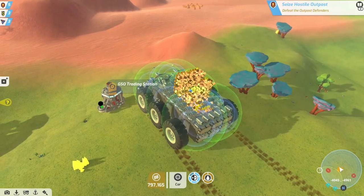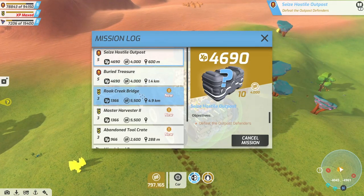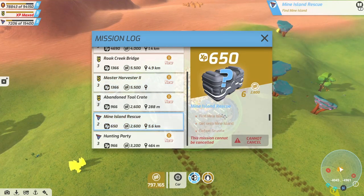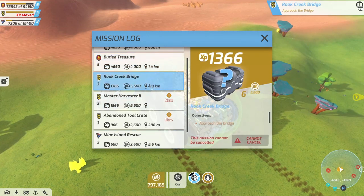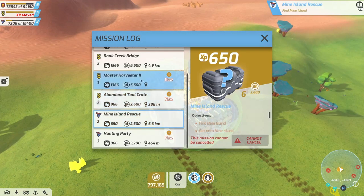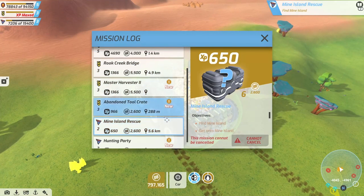Let's see what we got. I did pick up the Rook Creek Bridge quest, and then we also have another interesting one - the Mine Island Rescue: find Mine Island, get onto Mine Island, defeat Gruntal, fix Wimpy - and you can't cancel it, so I guess it's a storyline mission. That looks like it'd be interesting too. I guess we'll end up doing both of those. That one's like five kilometers away and that's like 5.6 kilometers away - Rook Creek is kind of in the same direction, so that's not too bad.